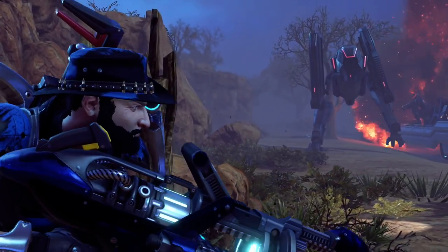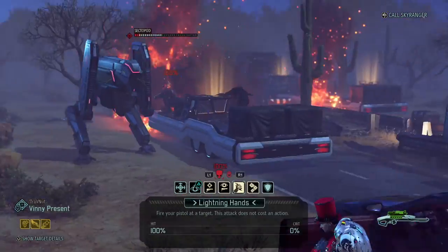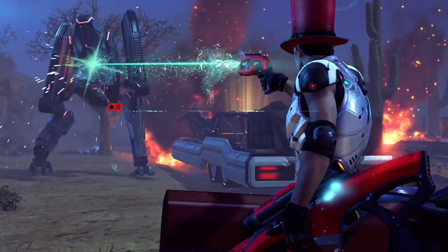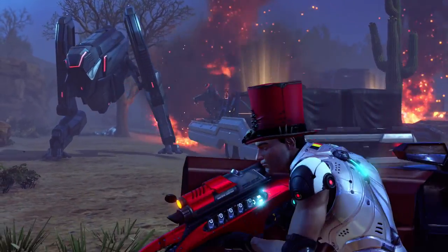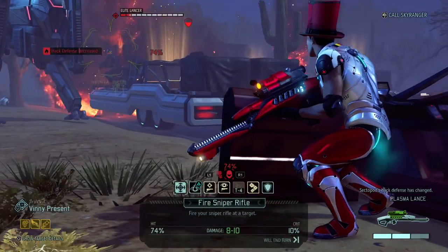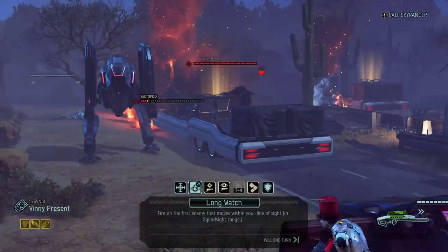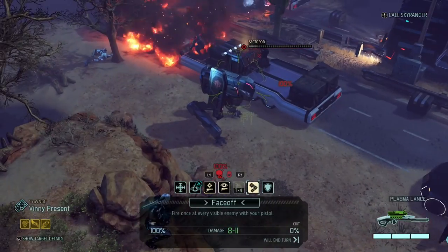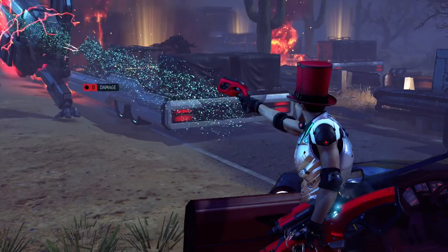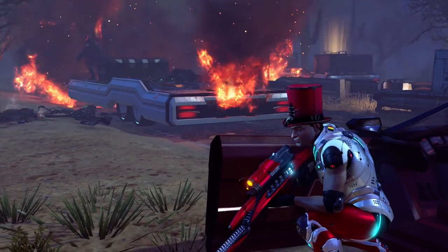I think we've got this easily. It's really weird that the lancer didn't take damage. Lightning hands on the sectopod — 10 damage and it's almost done. Face off: 74 on the lancer, 59 on the lancer. Face off kills the sectopod guaranteed, and we still have Cedric with a shot to kill the lancer. But that loot is gone — the sectopod explosion destroyed it. That's too bad.